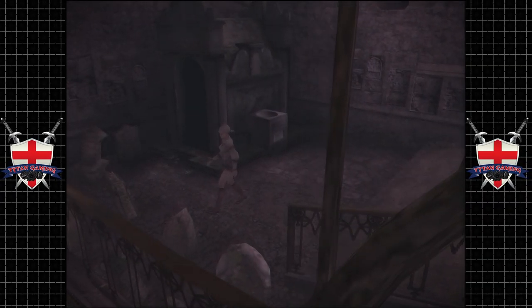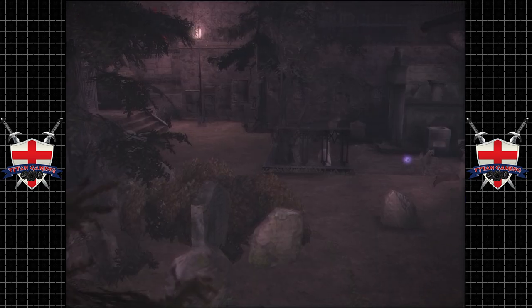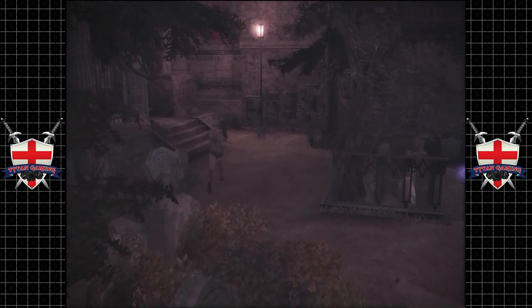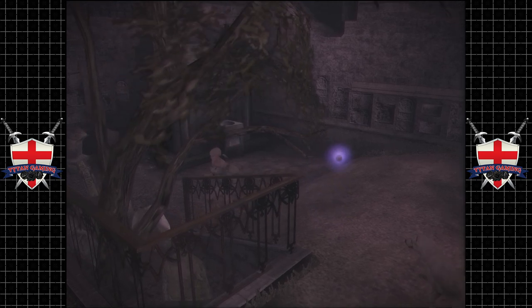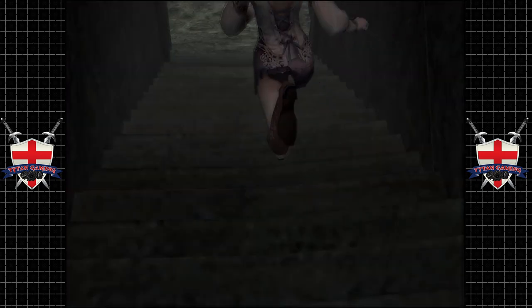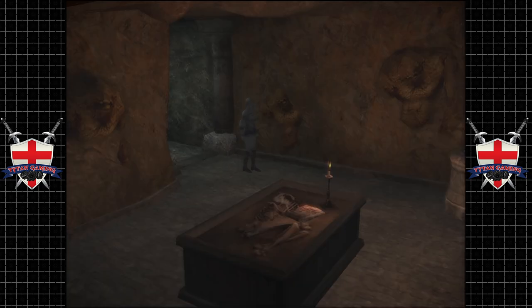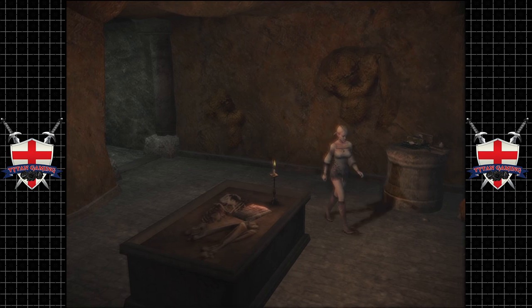Hey guys, and welcome back to Haunting Grounds. When we last left off — oh dear. Definitely don't want to be walking into that. That would be rather unfortunate. So when we last left off, we were just about to go into the crypt, after feeding it the crypt hand. Amanda... Mandragoria. Yes, that was it.